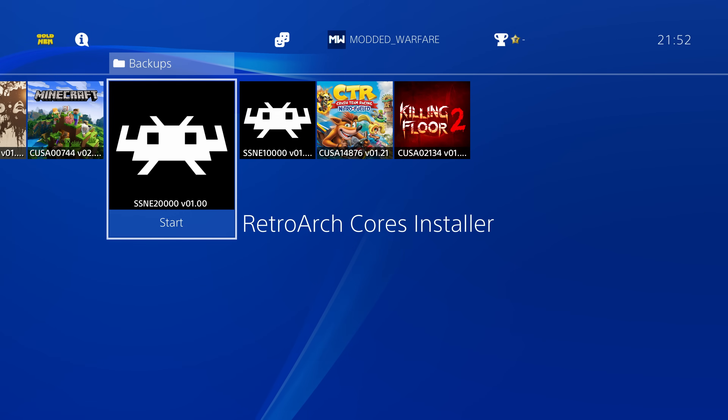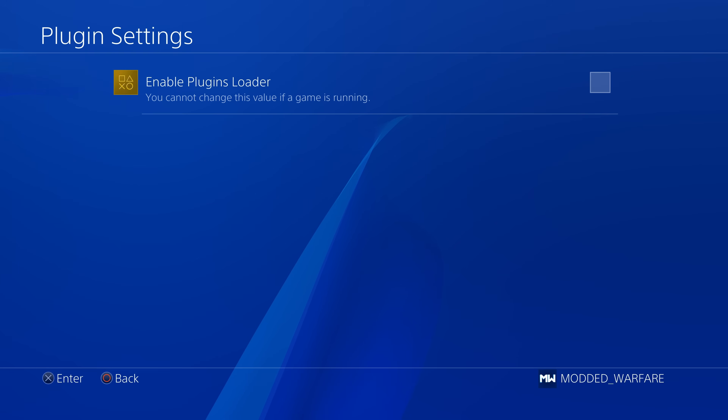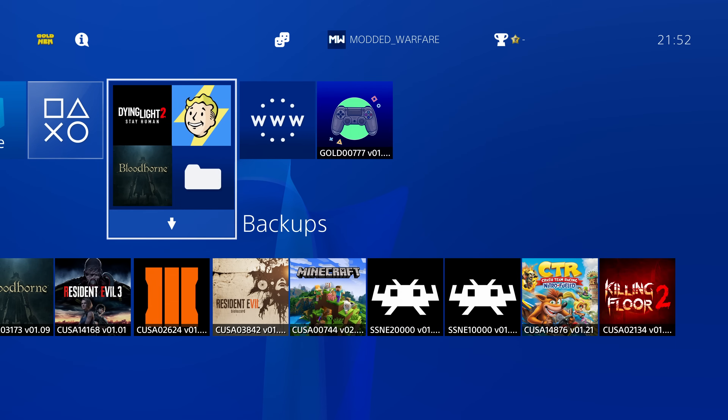Switch back to the console, go to the GoldHen settings, plugin settings, and make sure that Enable Plugins Loader is ticked. And then we should be good — the plugins are now running.